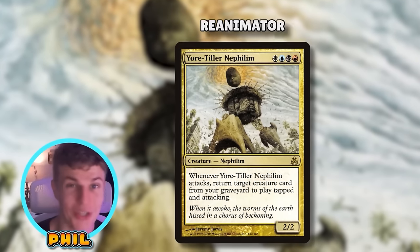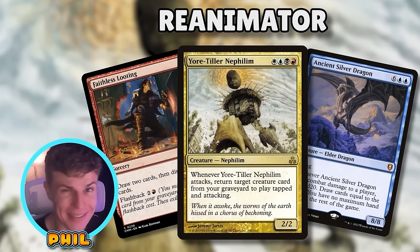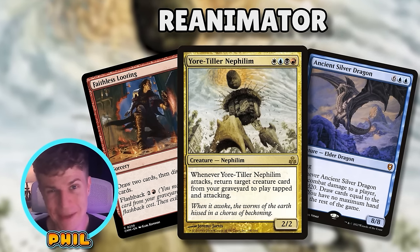It's Phil and I'm playing Yore-Tiller Nephilim. The plan is pretty simple: discard haymakers, reanimate them, and smash face.